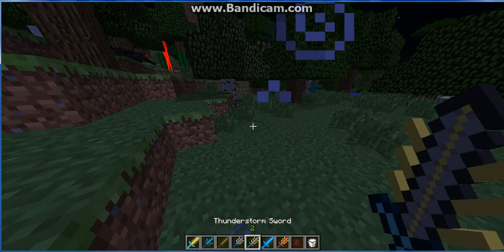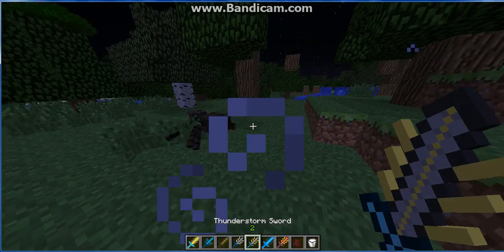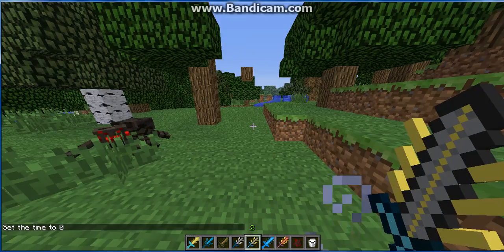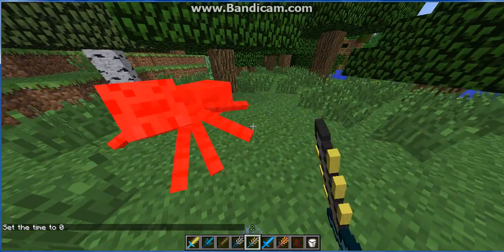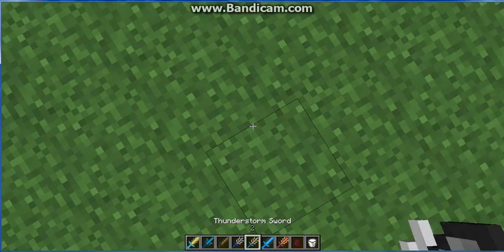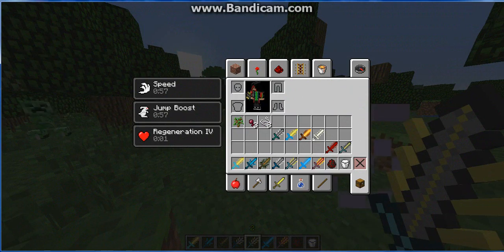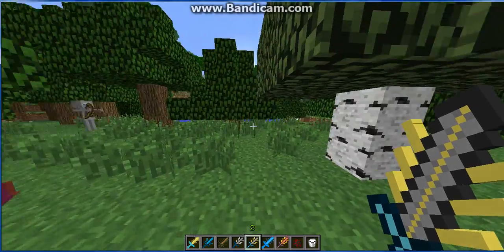Next we have the Thunder Storm Sword. It takes three hits to kill a spider. And when you right-click it, it puts ice and snowmen around you. It will teleport you somewhere and give you speed, jump boost, and regeneration for about five seconds.